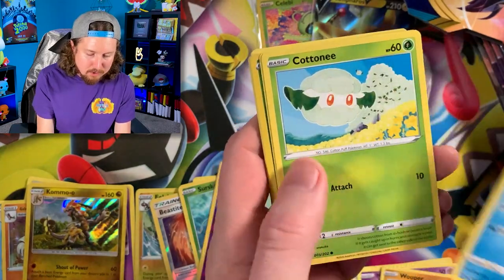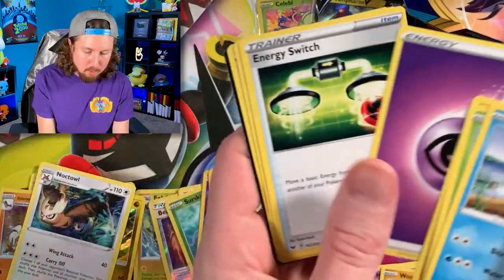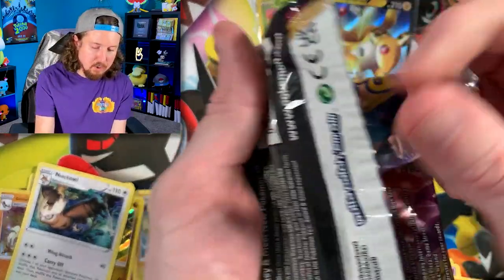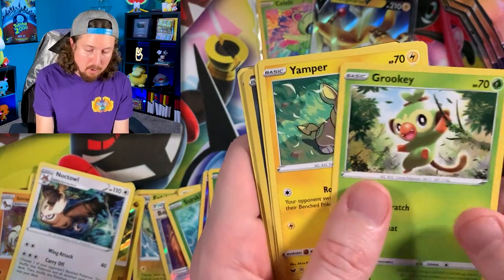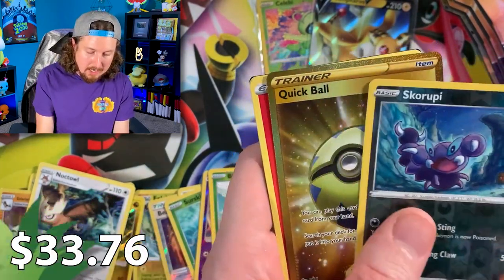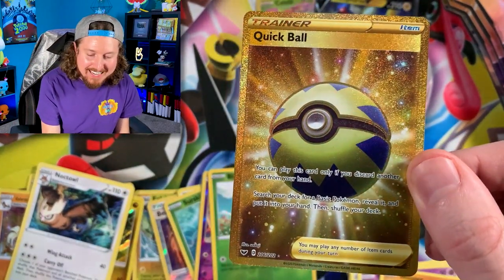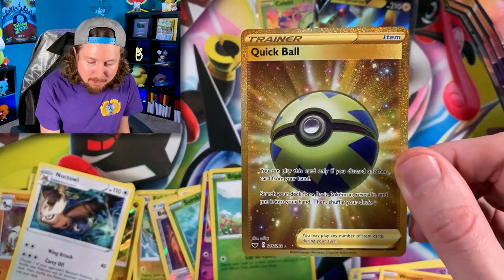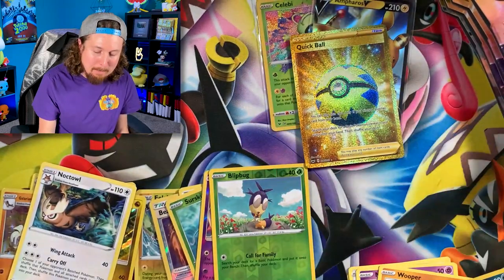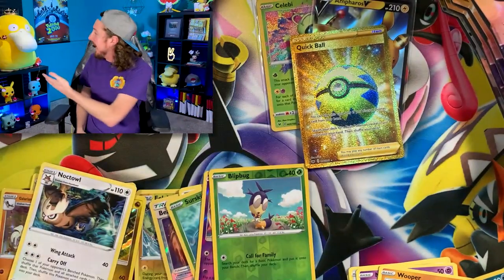See if we can find that rainbow rare Snorlax V-Max or any other card I need from the Sword and Shield base set. Fly away bird, fly away! We got Chewdle, Cottonee, going into a Noctowl for the rare - energy and the code card. These came in bags of six and 24 was the purchase limit. Oh, there we go - secret rare Quick Ball, Breaking Family! Now that is one of the best and most playable cards you can pull from the Sword and Shield base set!